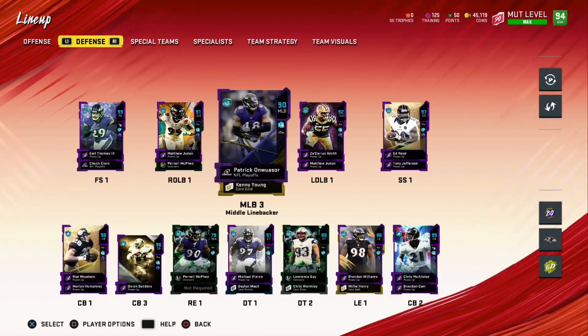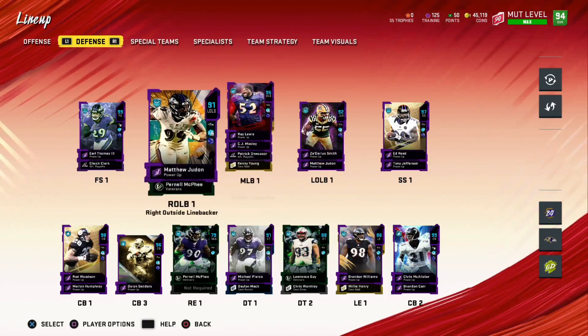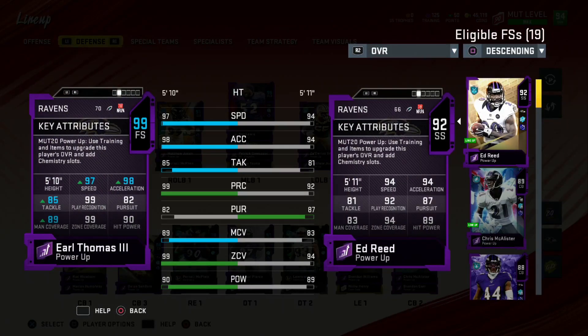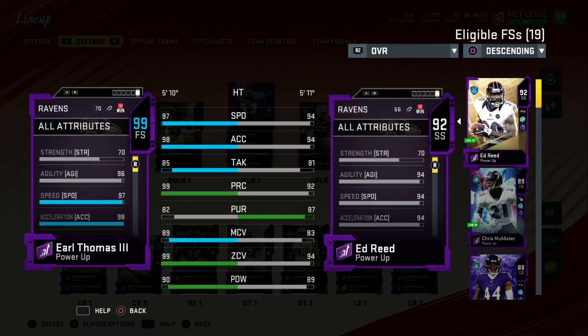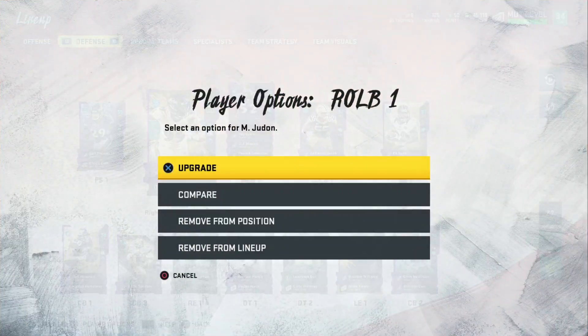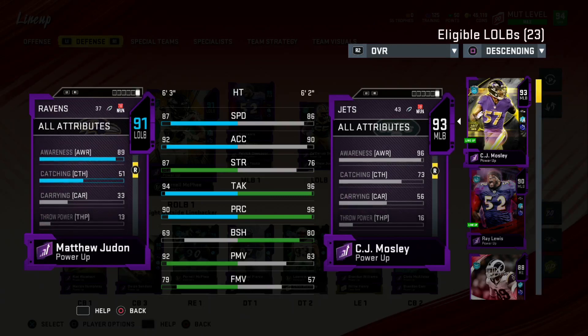The defense is the issue right now. I have every single Raven I possibly can — they're not all chemmed up yet. There are power-ups available so I could put some silvers in, but we'll have to wait and see. I do need to buy a couple more players for the defensive line. We have Earl Thomas coming in at 97 overall, 99 zone coverage, 85 tackle, 89 man coverage. He's absolutely disgusting — I need to put Enforcer on him because he has 90 hit power. At left end, Judon is maxed out at 87 speed with no block shed but the speed is nice.